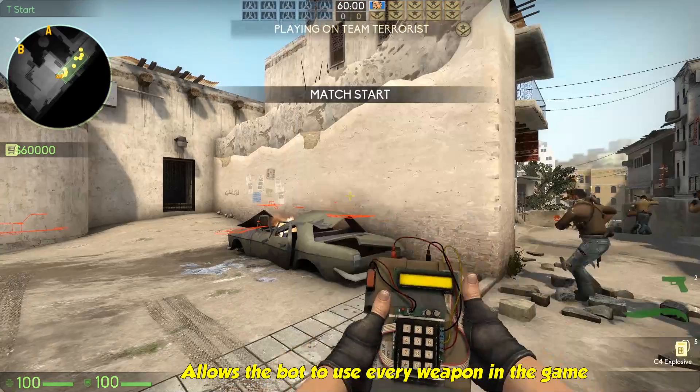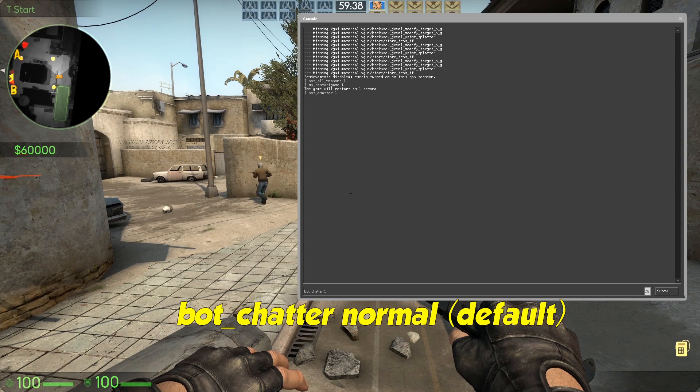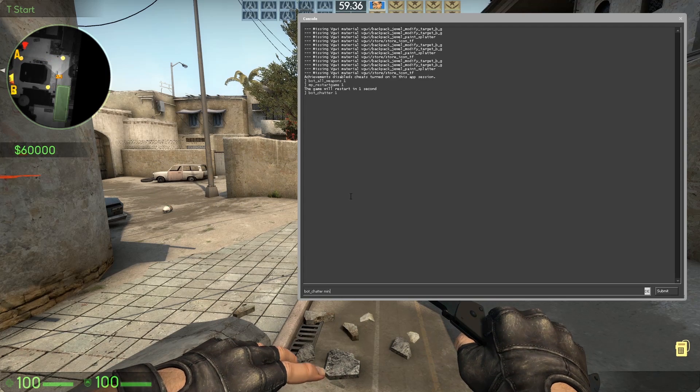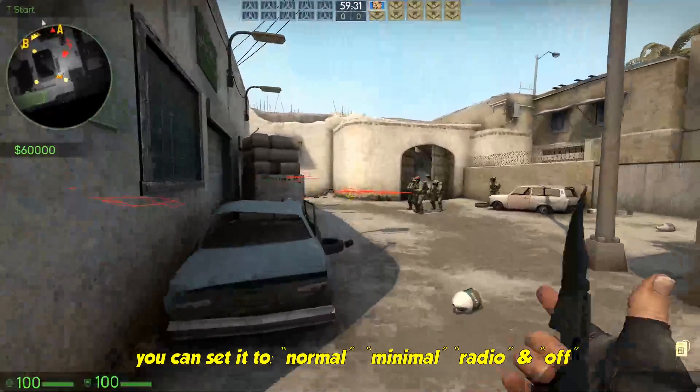Bot all weapons — allows the bot to use every weapon in the game. Bot chatter — controls how they talk. Normal is the default and you can set it to minimal, radio, or off.